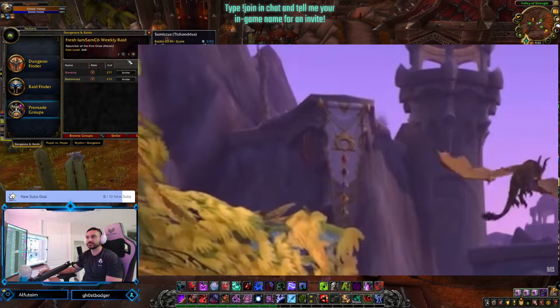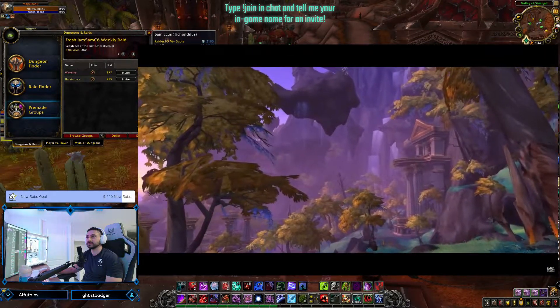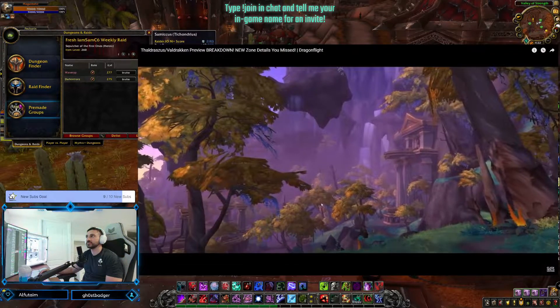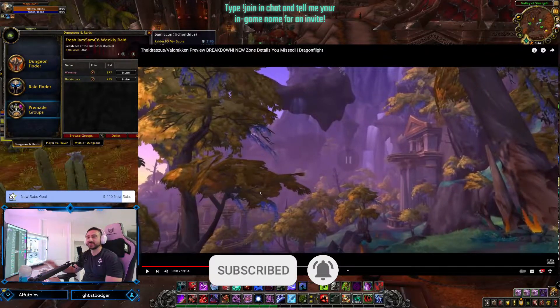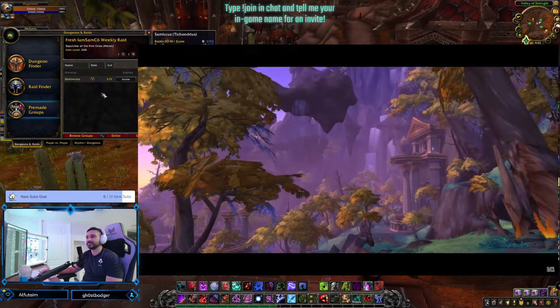The next shot looks like it was taken from the ground of the previous shot, kind of reversed. You can see a small temple area on the left and some really cool architecture that reminds me a bit of Mists of Pandaria or Titan architecture — similar to Ulduar or Storm Peaks but without the snow. There are also some floating rocks giving grand vibes, though no NPCs are featured in this image.